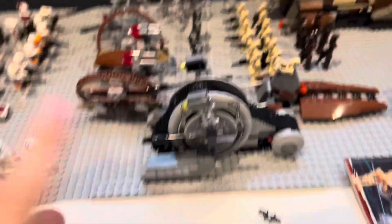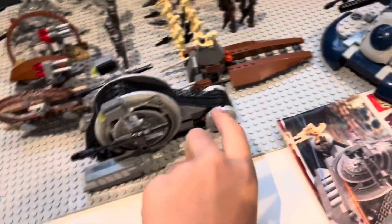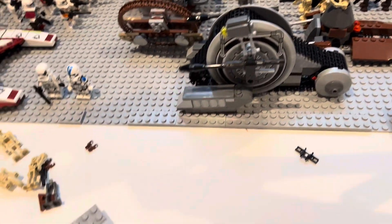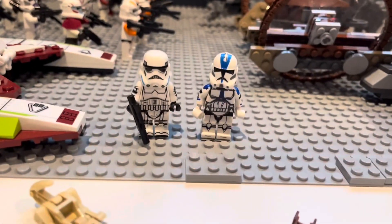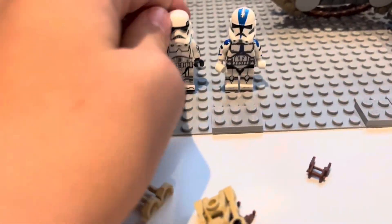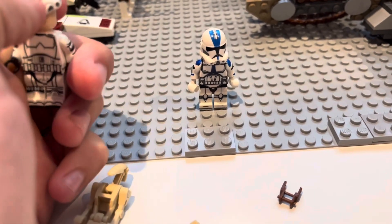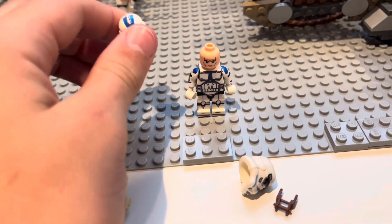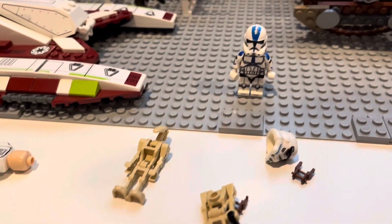I opened up the Snail Tank, the rocket droid, and the little droid carrier, and placed a couple more battle droids down — it's coming along nicely. He also included two custom figures: a custom Imperial Stormtrooper with a random head, and a custom 501st trooper. I really like these, so just want to say thank you if you're watching this video — that is sick.